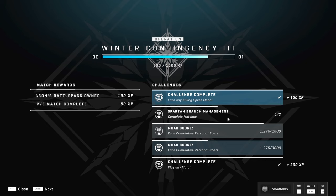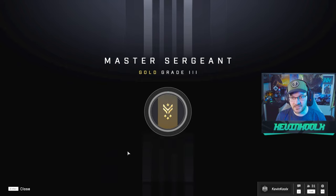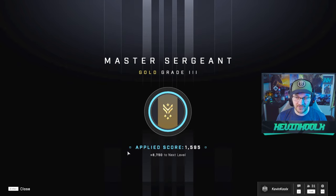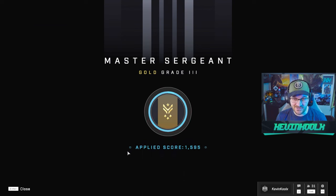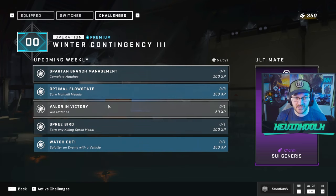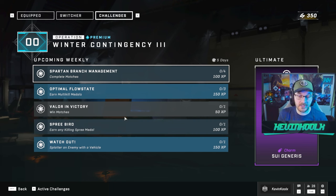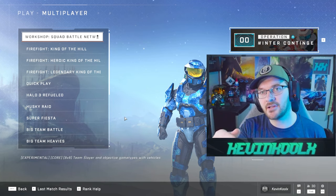Let's check out the challenges and see what we actually earned. We made some progress — challenges like play a match, complete matches, earning killing spree medals, which is incredibly easy within firefight. There's also cumulative score challenges. We only got 1500 XP because of how my team performed. There's also a new challenge of just win matches. I love how generalized these challenges are — just jump in, play the game, earn medals, earn XP. Let me know your thoughts on this Winter Contingency 3 update.